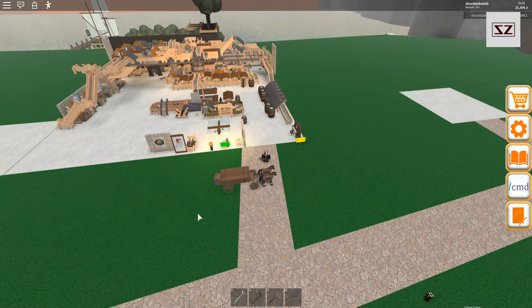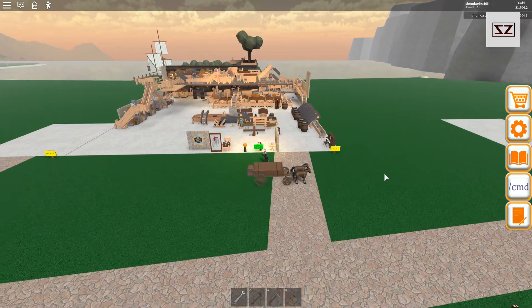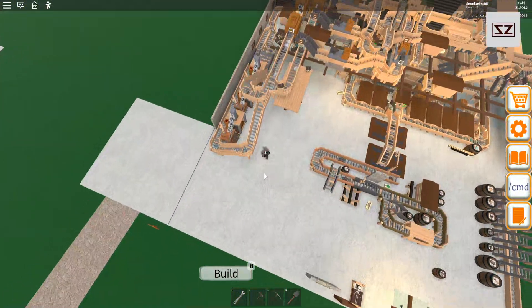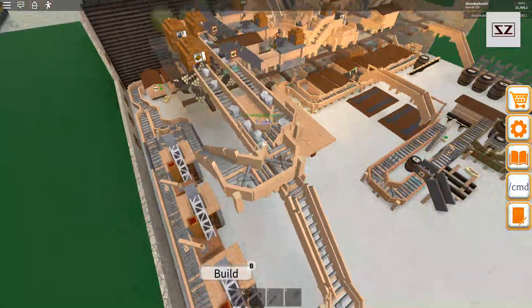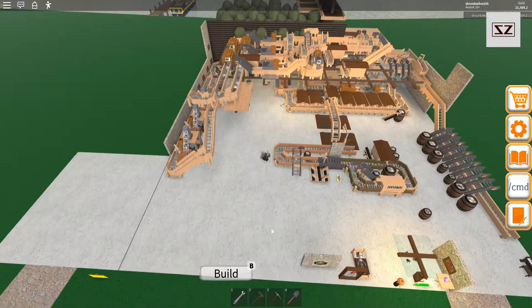G'day guys and welcome back to Factory Town Tycoon. It's been a while and I thought I'd jump into the game and see what we've been up to and what sort of updates have been happening. I remember last time setting up the wood — that clearly blocked up and has issues, so I might clear out all of the system and start again, move all the metal work downstairs and put all the woodwork upstairs.